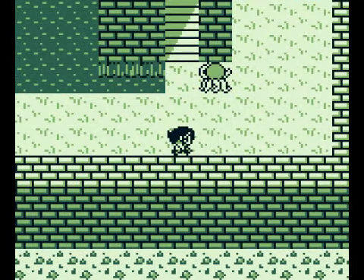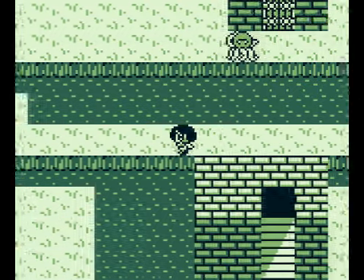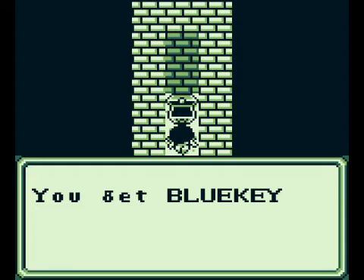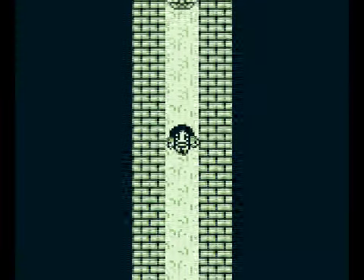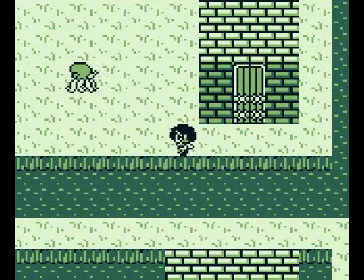Those are the stairs to the next floor where we eventually want to go, but not yet. Let's head around here — we want to get to that door up there. Get out of my way, octopi! Apparently a storage room where we can get the blue key. We'll need that to open some doors, so let's backtrack. The chest is full again — you can get the blue key over and over again, apparently after each battle. Weird. I don't need more than one, so get out of my way, octopi.